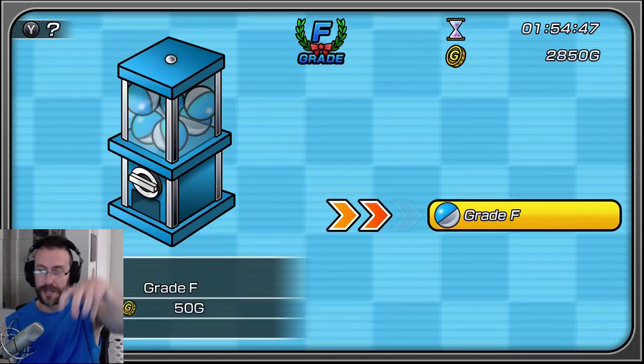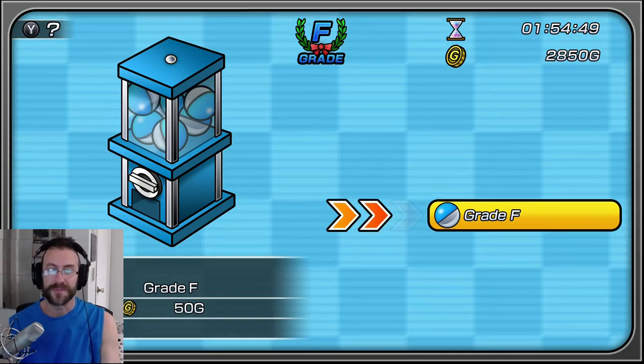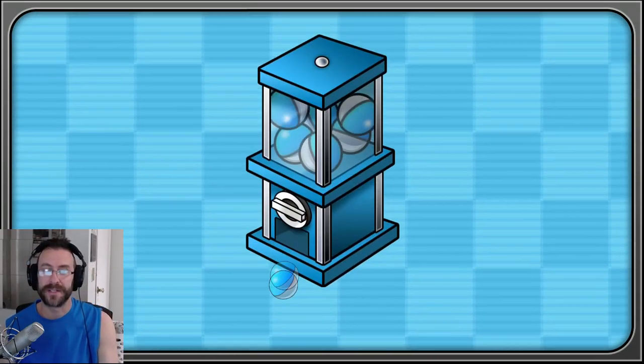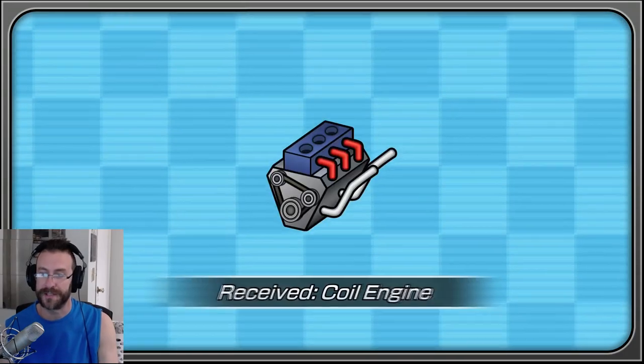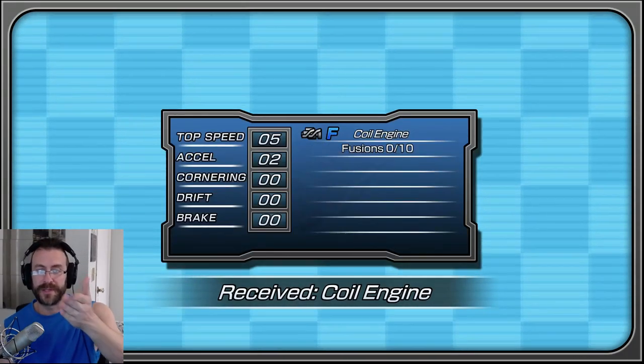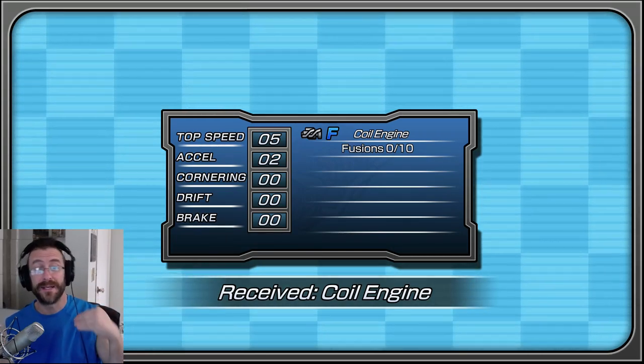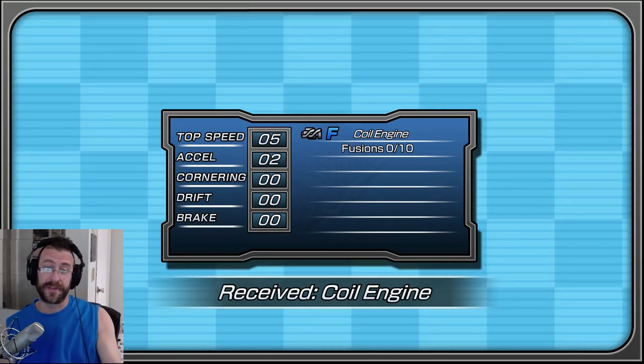So this is basically a claw machine or crane machine. You're going to spend your money to get gotcha balls, and inside those balls are parts. That's a coiled engine. The numbers you see here are pluses — it adds five speed, adds two acceleration, and nothing else.